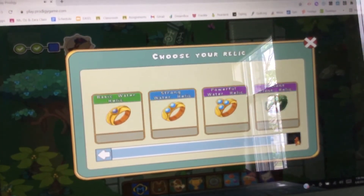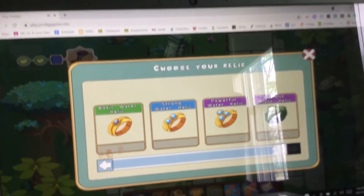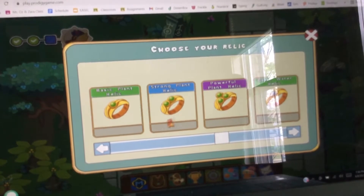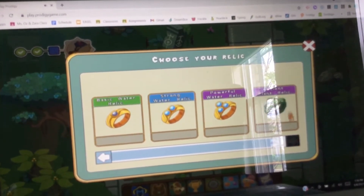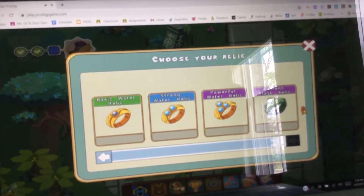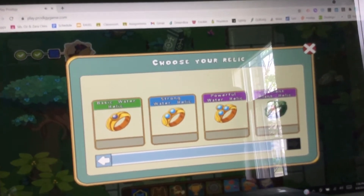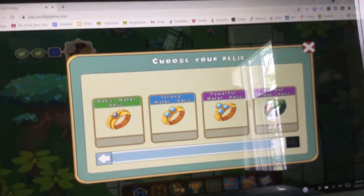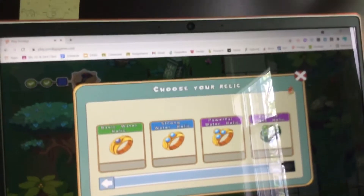One thing I want to tell you - Ancients are better than regular relics. For example, if you have a powerful plant relic, an ancient plant relic is like two times stronger because you're getting a bit of power from the Ancient.